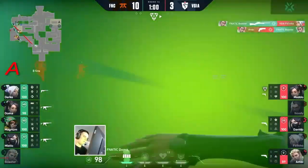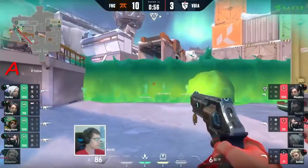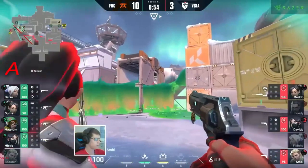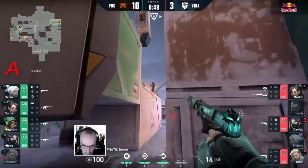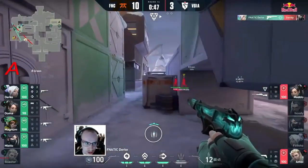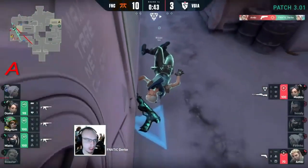They were ready for it. The two players Boaster killed also had Marshals - it's not like he took a fight versus pistols. He took the fight versus a pretty even - actually disadvantageous spot. Durka had pushed up A at the very start of this round. He's been on a very, very late flank, and he got the reward.